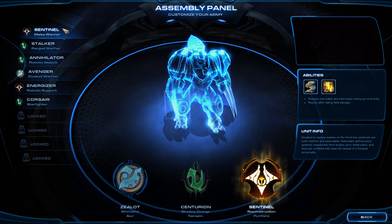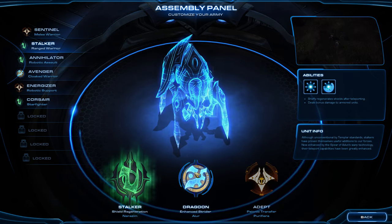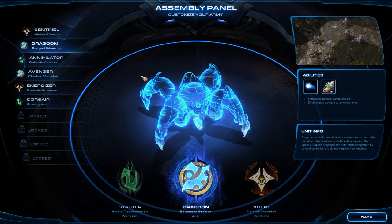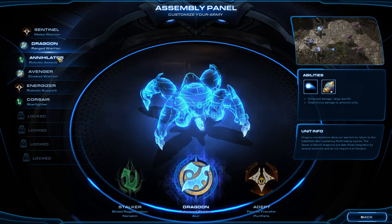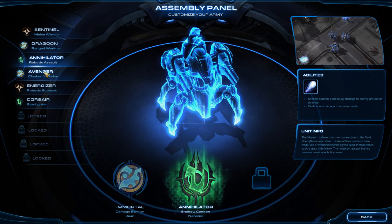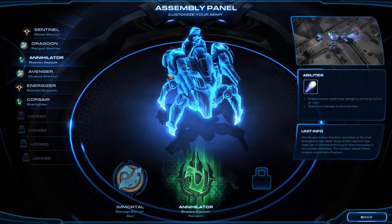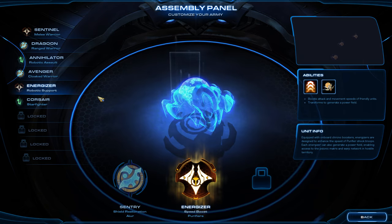Alright, let's see what I got at the assembly panel all lined up. I would say for this one, definitely do Sentinels for melee warriors. I'm going to go to Dragoons. The amount of micro required with all the units I'm selecting is becoming a little bit ridiculous, so we don't want to micro anymore — at least blink micro — because it's getting a little bit out of hand, even for me right now, because we get Templars in the next mission.